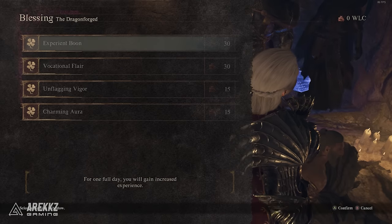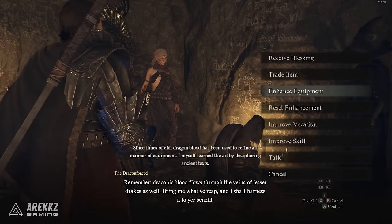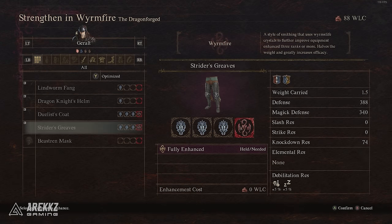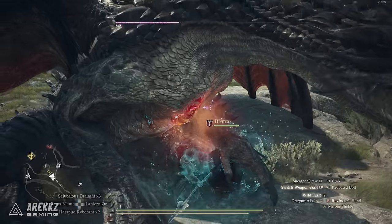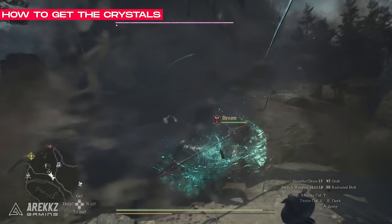Furthermore, you can buy buffs at this vendor to level up faster, and even dragonforge your maximum upgraded gear to further increase their power and give you a cool visual shimmering effect. So as you can see, there are a lot of things you can do with these crystals, and you will need a lot of them.